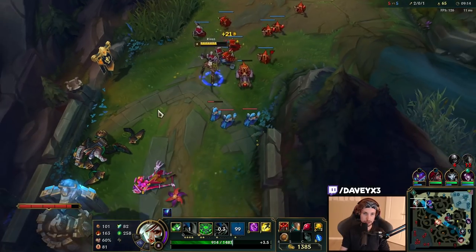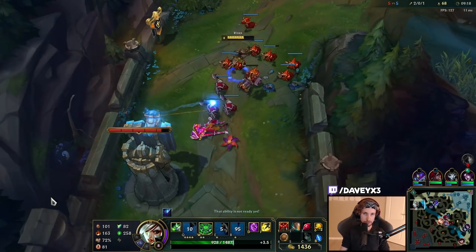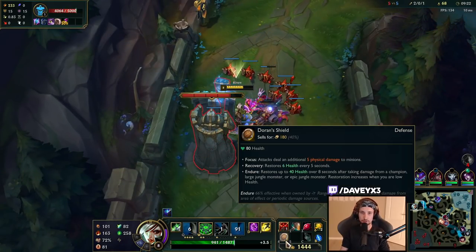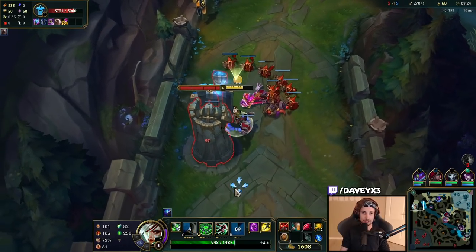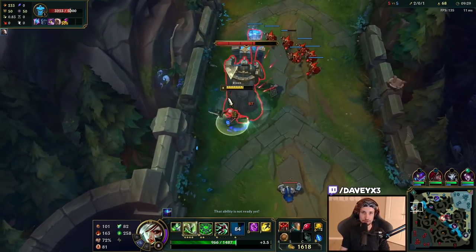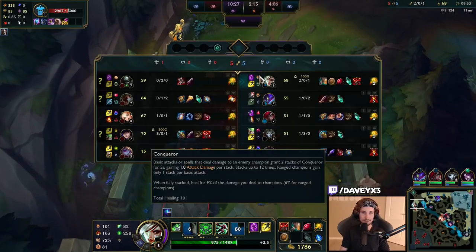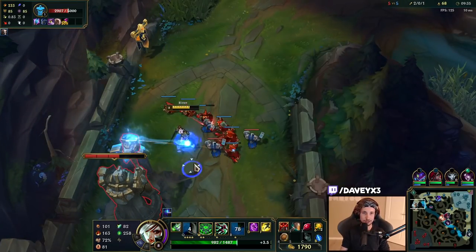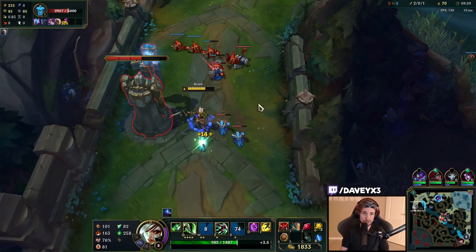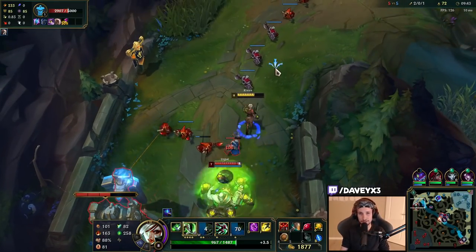You can get the idea about how this entire setup works. Urgot is constantly going to auto-attack us while we farm, and each auto-attack we take, we heal up from Second Wind and also from Dorn Shield. In combination, we barely take any damage while being poked by Urgot. We are barely struggling to face Urgot here. I also know the trading pattern based on experience, so that counts up as well.